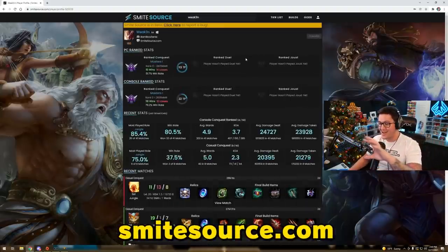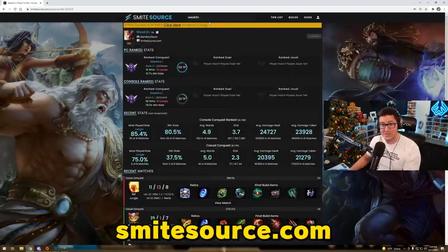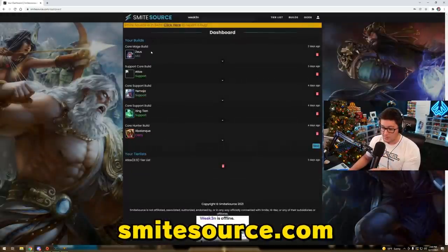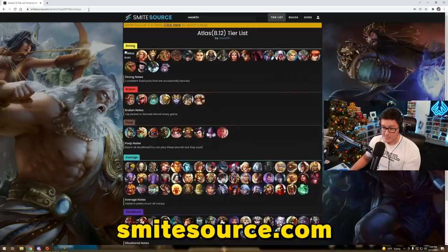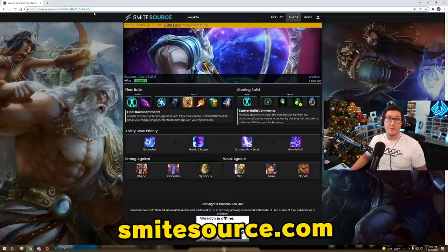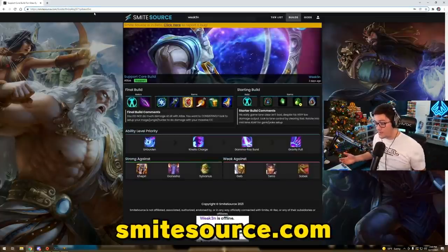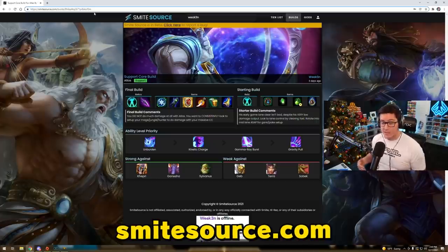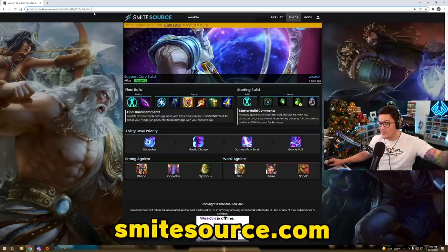You can see all your information right away without having to search up your name - register and your profile is right there. If you make any tier lists or builds, they're all under the dashboard. You can link them to your friends. Remember your builds aren't public, but my stuff will all be public. We'll be building and expanding upon this website consistently - check it out at smitesource.com, your place for everything Smite.